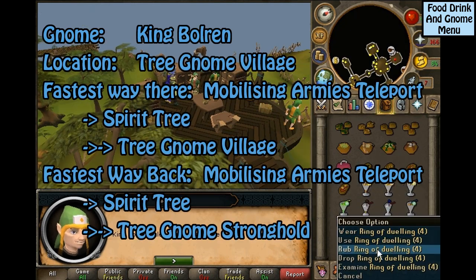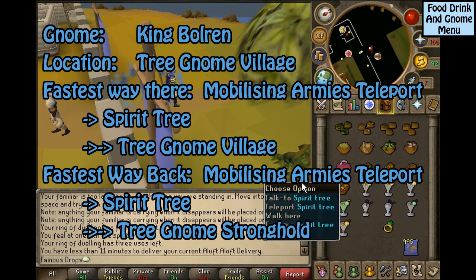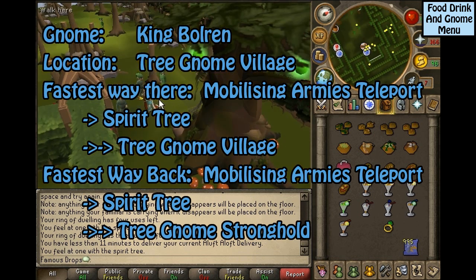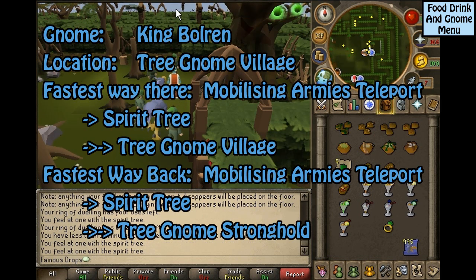This gnome is King Bolren, located in the Tree Gnome Village. The fastest way to get there is the Mobilizing Armies Teleport to the Spirit Tree to the Tree Gnome Village. The fastest way back is to take the Spirit Tree right next to where you're already located.